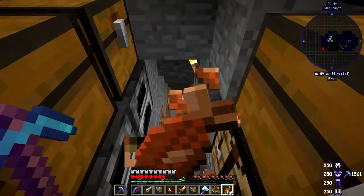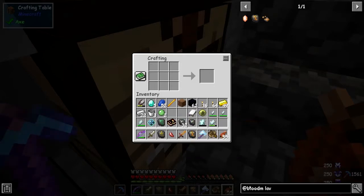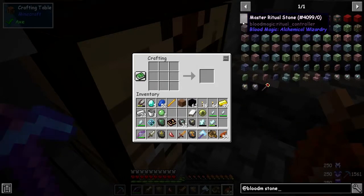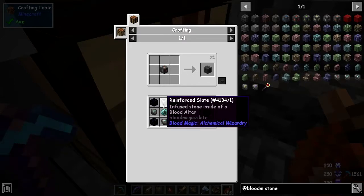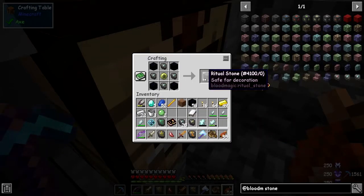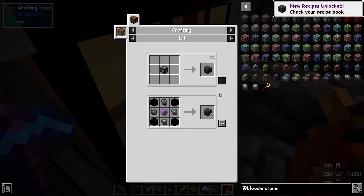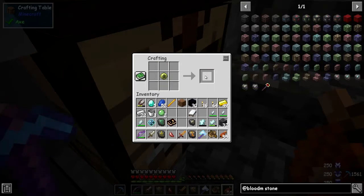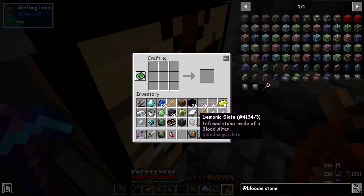The next thing on our agenda is to make some ritual stones. I have 32 slates. So the recipe is four ritual stones and reinforced slates for obsidian — this is level three because these are reinforced, not imbued. We can put down the rest of these with obsidian and craft those up. Now we've got 32 of those. Now we can make the master ritual stone — we have the bits and pieces but we need to color these, so next we need a diviner.